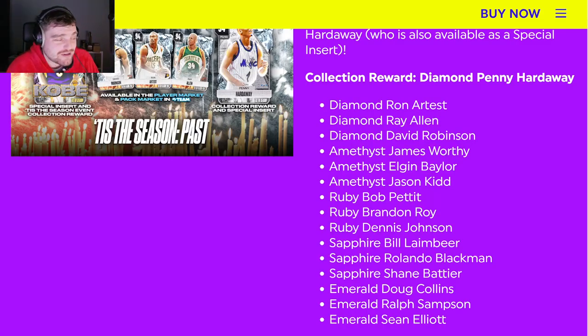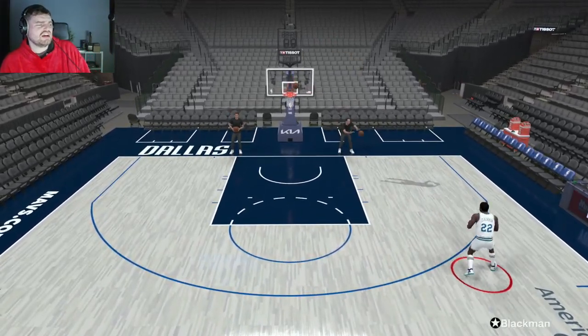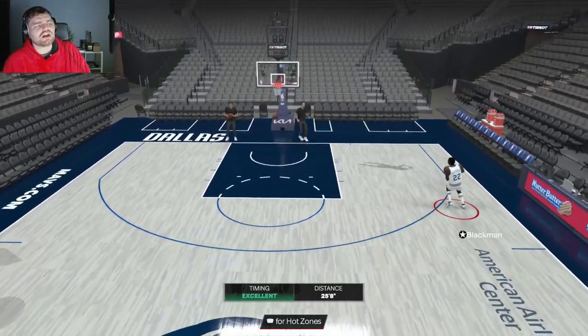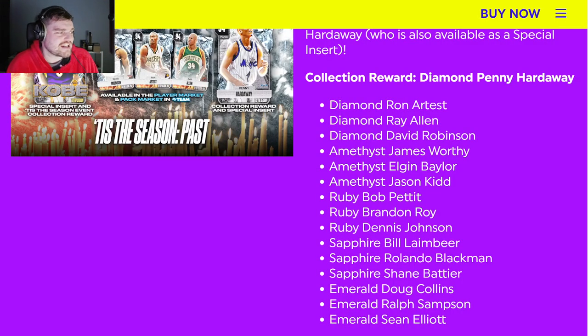Then we got Rolando Blackman. I'm not sure how great he's going to be — he's on the all-time Mavericks. His release last year I didn't really like. His dribble style is whatever J.R. Smith has. That release is absolutely disgusting — he has a basic fade, so he's going to shoot awful slow fades. Rolando Blackman for the Sapphire is a 0% chance you should be excited for this card. I would not be a fan of him.